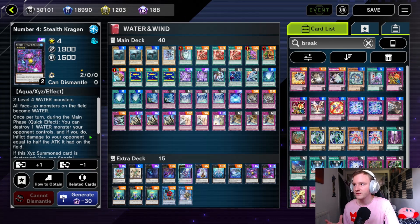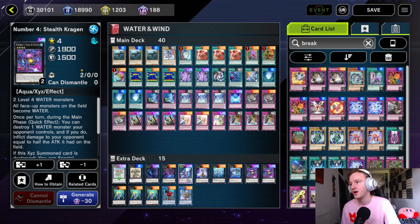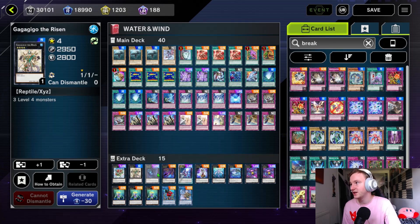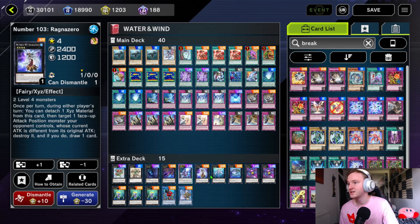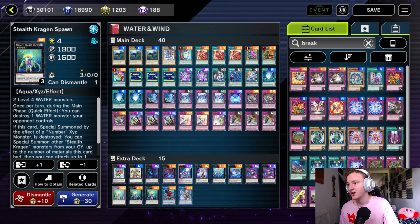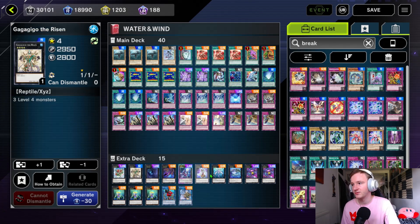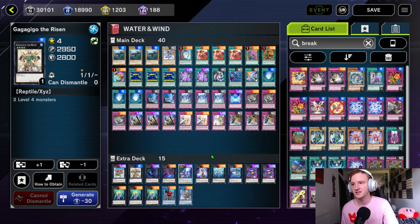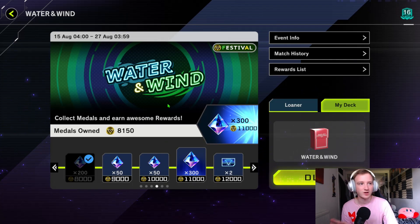We have Stealth Kragen, which is another important one if you manage to go into it — it turns everything into water and you can pop a water monster as a quick effect each time, which is quite handy. The rest we've got a bunch of level 4s: Mirrorgeist, Gagagigagio, Abyss Dweller, Full Armoured Black Ray Lancer, Silent Honor ARK, Ragnazero, Hope Woven Dragon Spider Shark, Number 4: Stealth Kragen Spawn, and some of the Kragen spawns for Kragen. Essentially you can fill that with any level 4s you have — you're really not going into these. I've grinded the event a lot and I don't think I've summoned an extra deck monster once, and when I did it was a mistake. So you don't really need the extra deck.